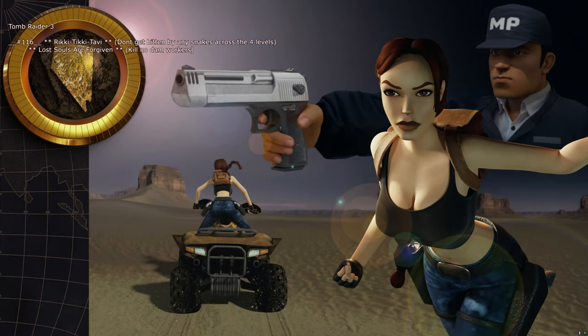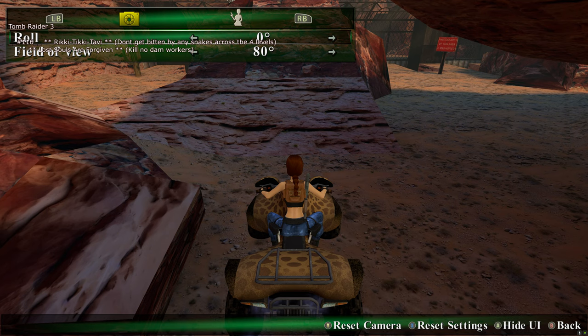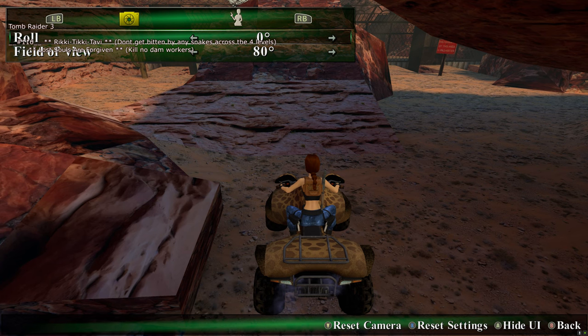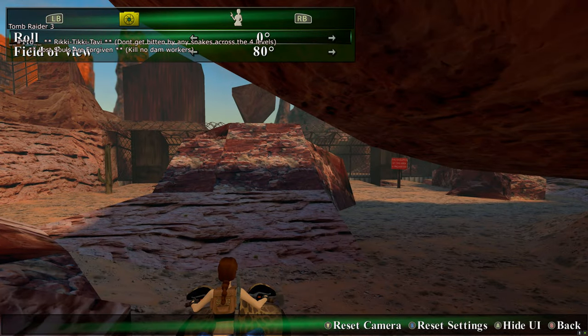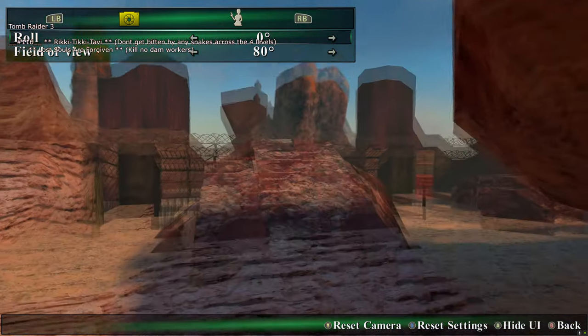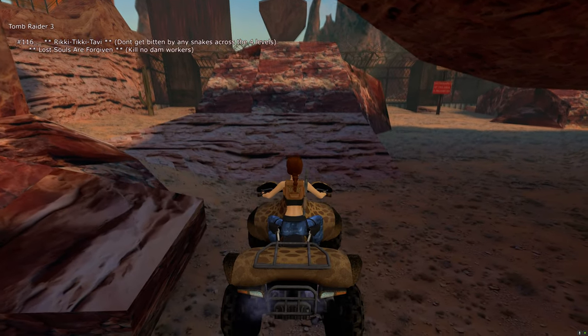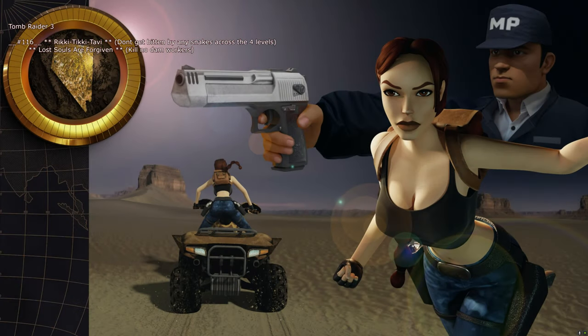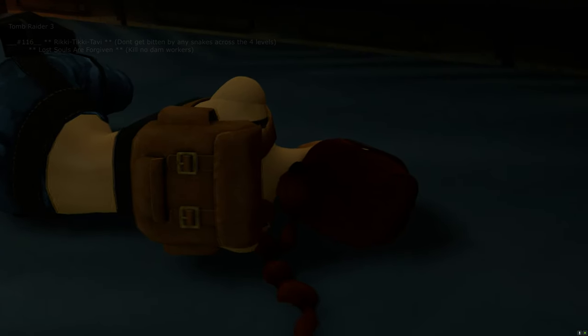Slot 116 is for two quite difficult trophies: 'Lost Souls Are Forgiven' (kill none of the workers) and 'Ricky Tiki Tavi' (don't get bitten by any snakes across four levels — three India levels and one Nevada level). Once loaded in, just hold the action button and jump over the fence and you'll have both trophies pop. The Lost Souls Are Forgiven one is especially awkward — even when on the quad bike completely still, if workers run into you they die. A lot of saving and loading was required.